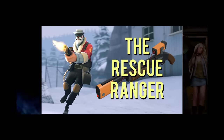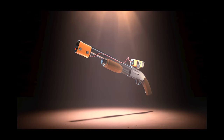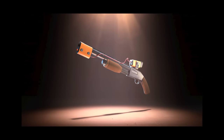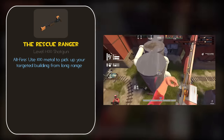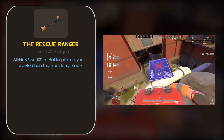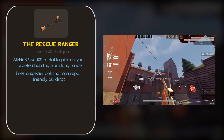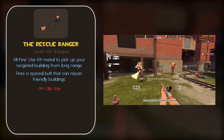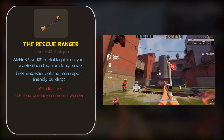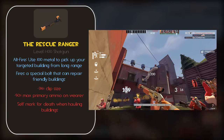This review of the Rescue Ranger is pretty outdated. Let's just start from scratch and take a look at the shotgun that single-handedly changed the way you can play Engineer. The stats are pretty wordy, but here they are: you can right-click to pick up your buildings from far away at the cost of 100 metal, as well as fire bolts that can heal your buildings for 60 health. The major downsides include having only four shots in your clip, as opposed to the six that a regular shotgun has, half as much ammo in your reserve, and being marked for death during and shortly after hauling your buildings.